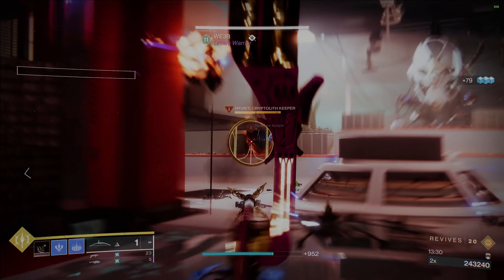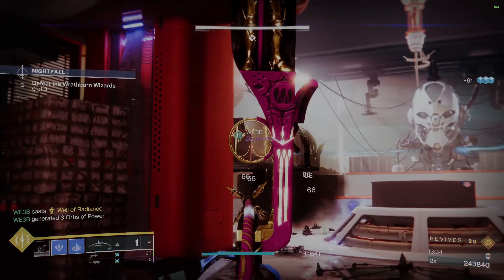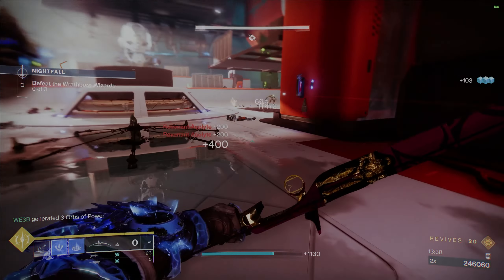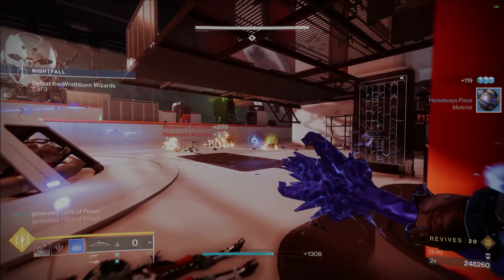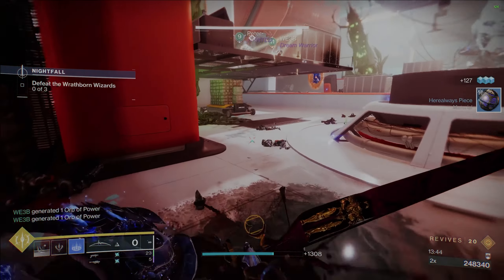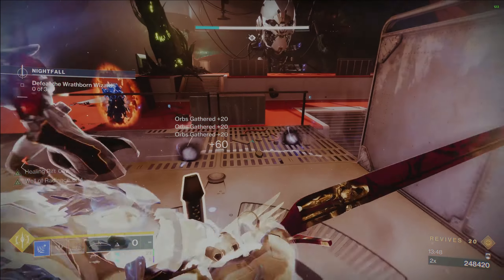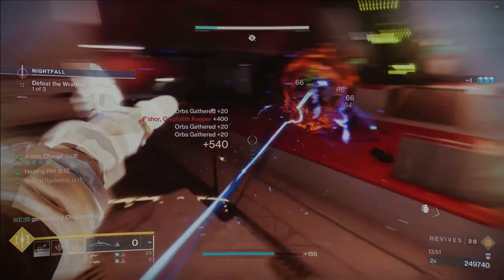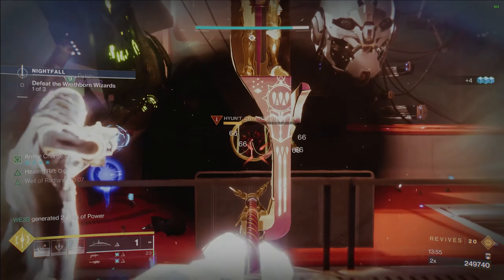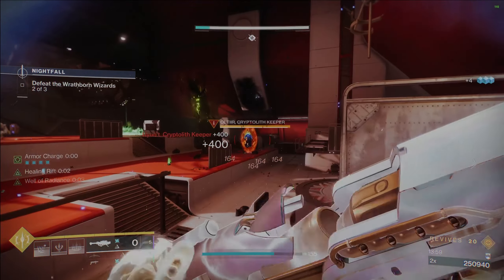Special weapons will also deal more damage to frozen enemies and stasis crystals — 10% more damage instead of 5%. We're hardly going to notice it, but it's still a buff. And there's more stuff to look forward to at some point in the future: a new stasis verb called Frost Armor is eventually coming to the game, though no details yet on how it works. We'll also get another pass at aspect and fragment changes, as well as a specific buff to all the harvesting aspects that give us stasis crystals.